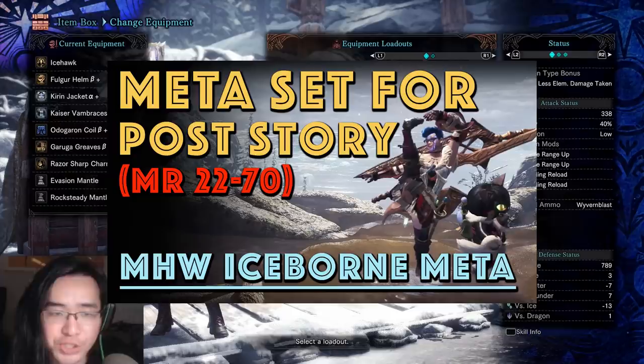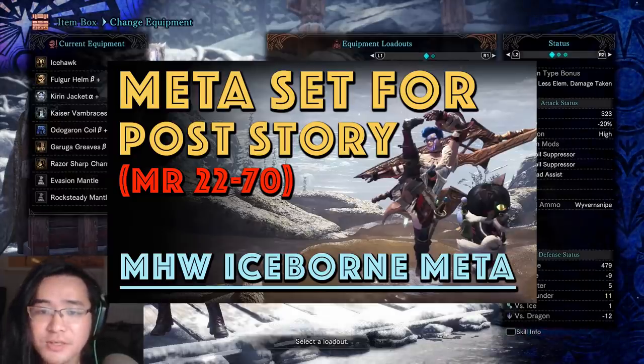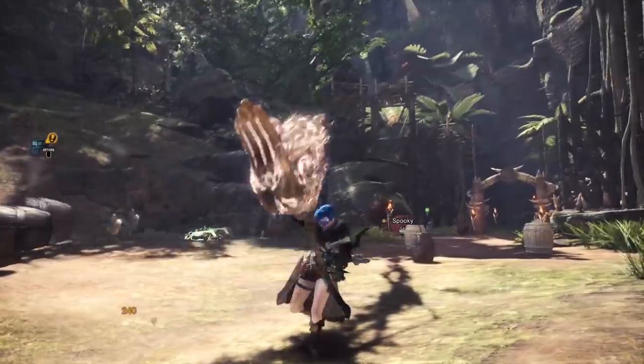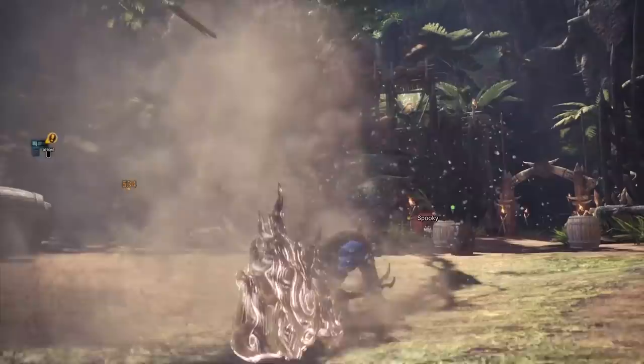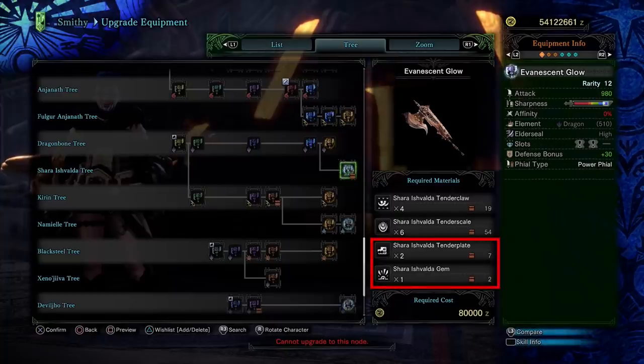So if you saw our previous video where we talk about the best set you can use post-story until you hit MR70, you probably want a Shara Ishvalda weapon. Especially if you play Hammer because then you get to kill the monster with headpats. However, if you are trying to get a Shara Ishvalda weapon, you are probably struggling to get both Tender Plates and gems.